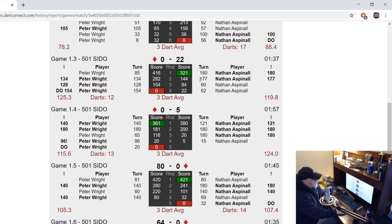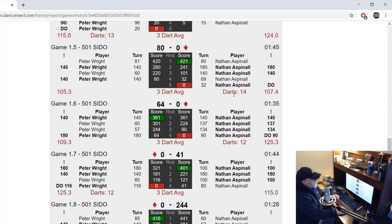Peter Wright wasn't far behind — Nathan had a 60 and then missed for a 12-darter. Peter Wright was right there to clean up: 85, 134, 128 to leave 154 — took that out in 12 darts. Unreal. Then a 13-darter, and Nathan another 14-darter.